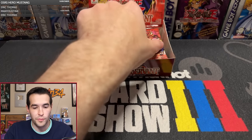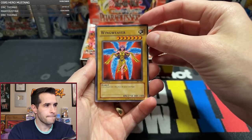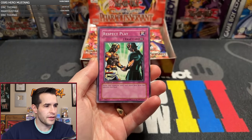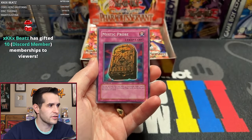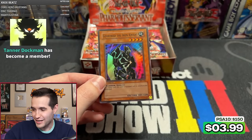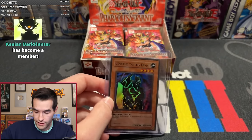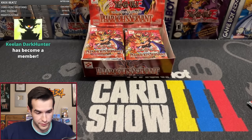Retro Baloney is back for pack number two. Wing Weaver. Let's get Jinzo. Armored Glass. Flame Champion. Respect Play. Inspection. Twin Edge of Fire Dragon. Invitation to a Dark Sleep. Mystic Probe. And a Gear Freed the Iron Knight — very nice, Super! That's a good Super. We're starting this box off well. That's a great start, guys. We are off to a great start with this Pharaoh Servant.